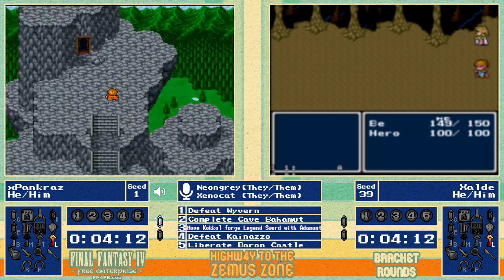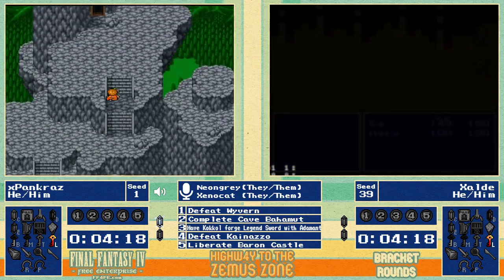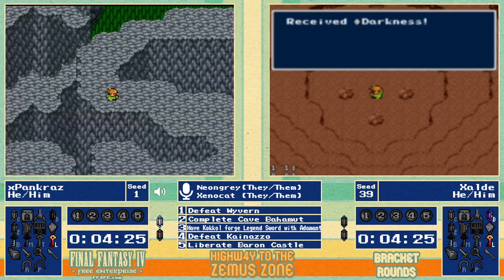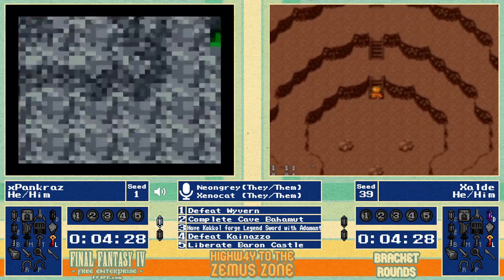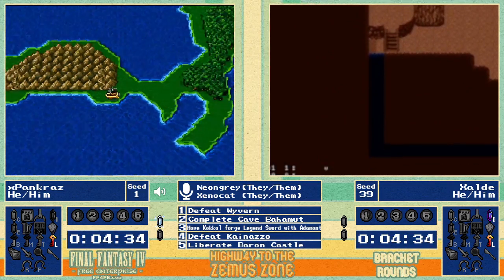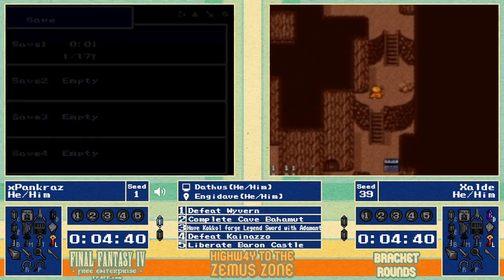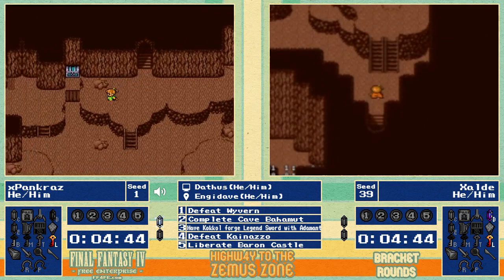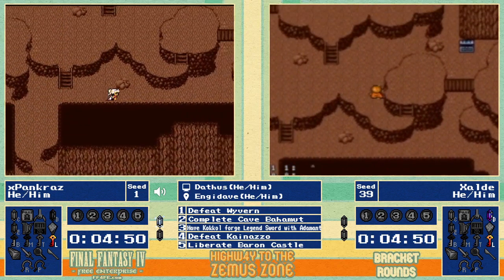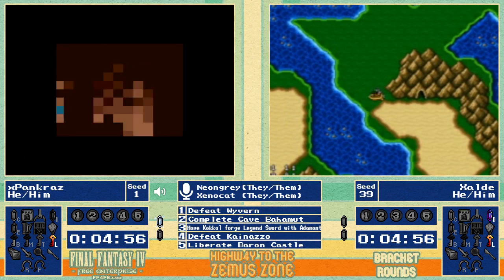Rosa saves the day — she's the best character. Zolde's names are currently telling us to "be hero." It's the Darkness Crystal, which is encouraging. They can totally Mac Giant this team right now — the two bosses are definitely going to be both in the Giant, as discussed, then you just have to do Cave Bahamut and find the Baron Key on the moon.